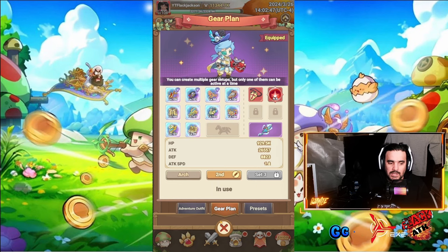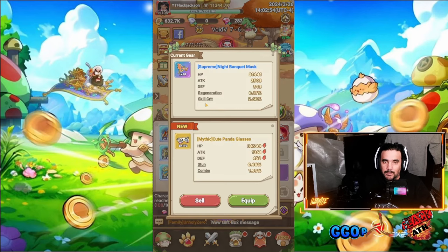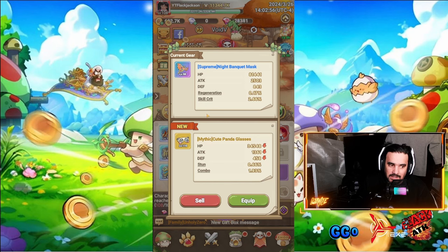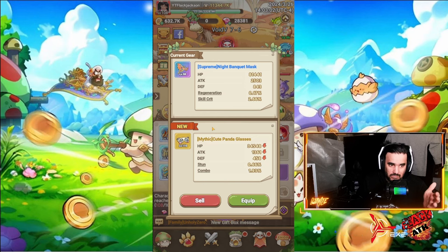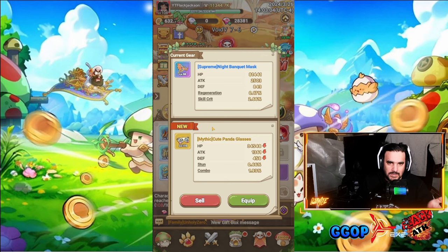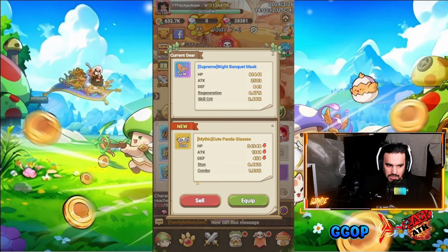Say you get something that's better for another build — maybe you like playing Archer-Mage, Mage-Warrior, Warrior-Archer — whatever the case may be, until you hit level 115 and can utilize all three. Go back out, click on your gear again, and it'll bring up the piece for that set. You don't have to worry about having the wrong set equipped.